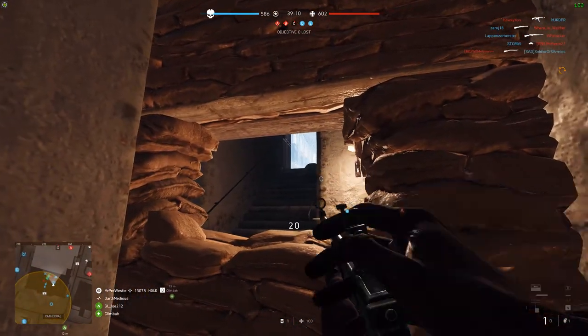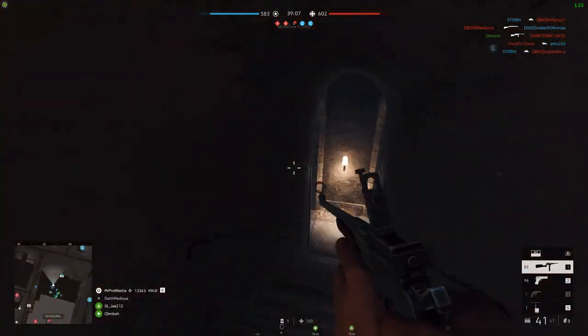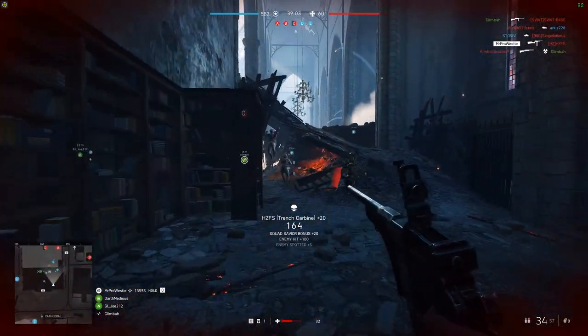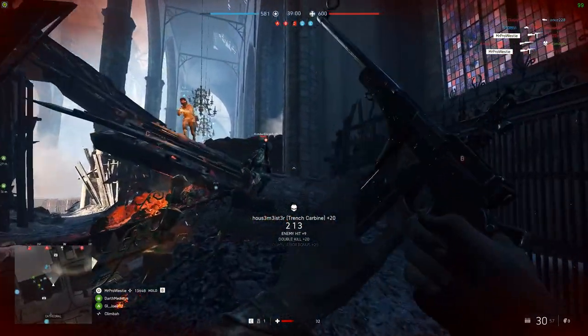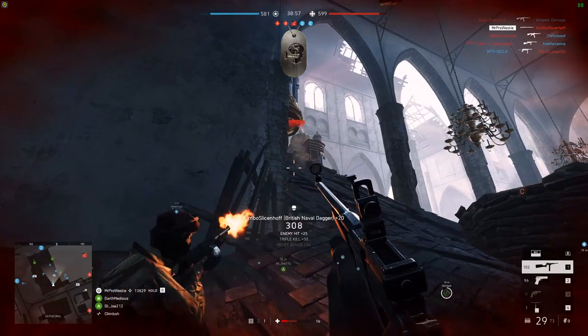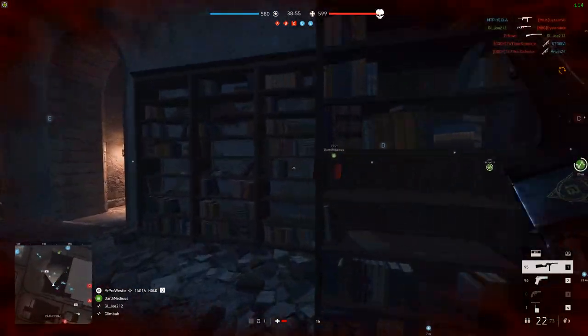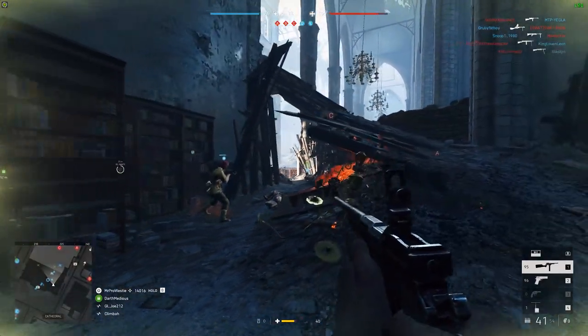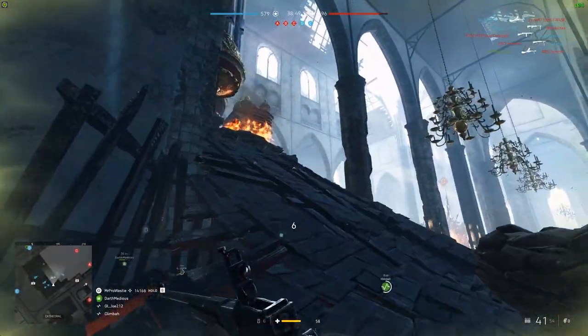Polished Action reduces the accuracy penalty when firing from the hip and allows you to fire longer with better accuracy. Then on the right-hand side, the exciting one: Select Fire Trigger. This activates fully automatic fire as an option for the Trench Carbine. You can use the Select Fire button on your controller or keyboard to switch between Semi-Auto and Fully Automatic Fire.